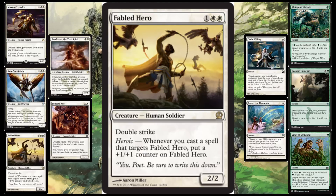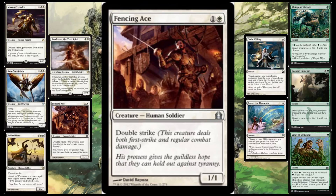Speaking of that, here's his cousin, Fencing Ace. That's a 1/1 double striker for 2, and that's actually really important — having pretty much anything with double strike that costs 2. He's really, really important to the deck as well.